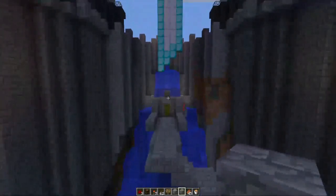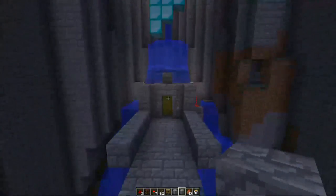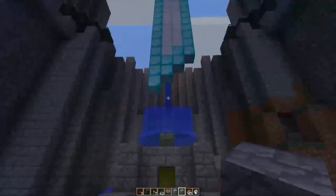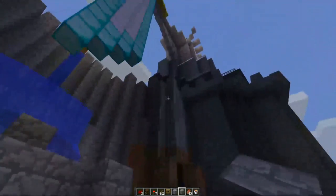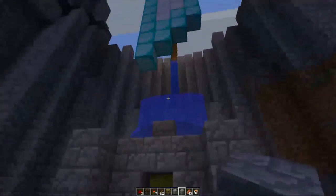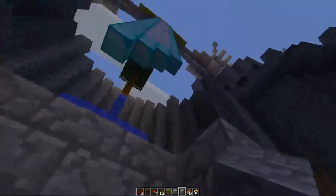Another thing to think about is different water features and lighting features. Also, the size of the house — it should feel epic. It should feel like there's a lot going on, like there's a big story behind what you've built and there are lots of hours or time that's been put into creating it.